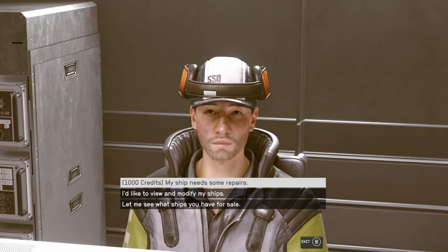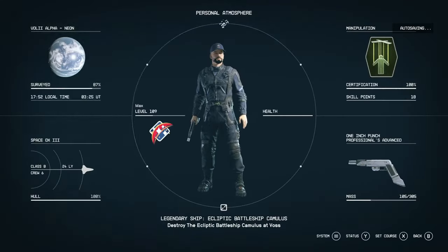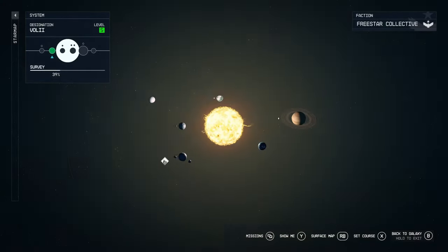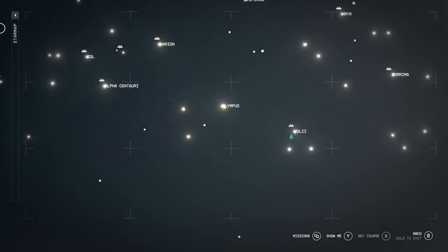I found this here in Neon, at the generic ship vendor in his little hut. If you come here to Neon — here it is on the map — it's on the planet Voli Alpha in the Voli system.